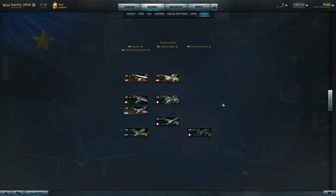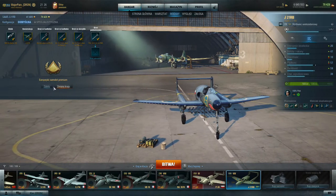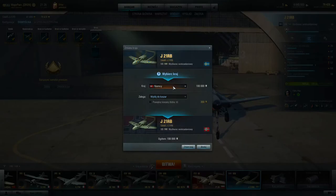The European tech tree actually has only premium planes in it, so there is nothing to grind. One important thing to know: if you buy any of these planes from this tech tree, you can change the nation for this plane. So technically you can train any pilot of any other nation. If you buy this J-21 RB, go to the hangar, then to modules, and there you will have the option to change your country. For 100,000 silver you can switch this plane to that nation.